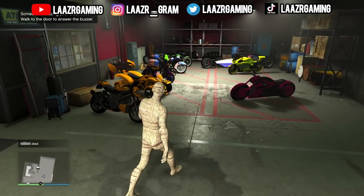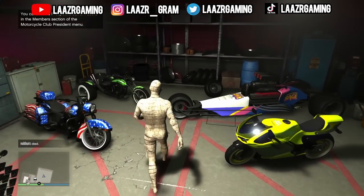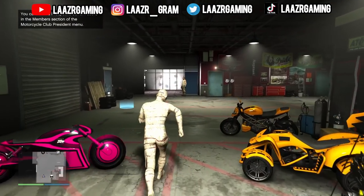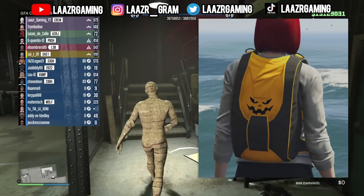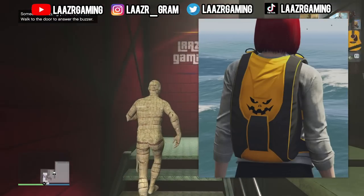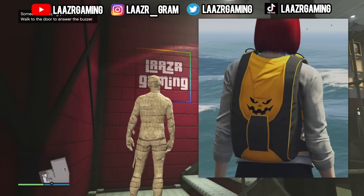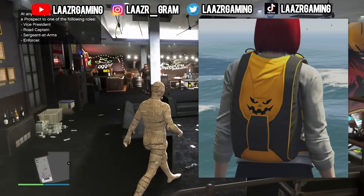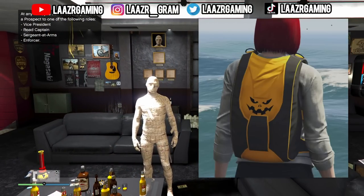Seeing as Rockstar Games have released the pumpkin hoodie along with a pumpkin mask for this week's challenge, thanks to data miners we know there's another pumpkin clothing item in the game in the form of a pumpkin parachute. We actually have an image of what it looks like, as you can see on screen. Considering only recently we had junk parachute diving added into the game, I can see Rockstar adding this parachute closer to Halloween — perhaps for completing a simple parachute challenge or playing a new adversary mode.